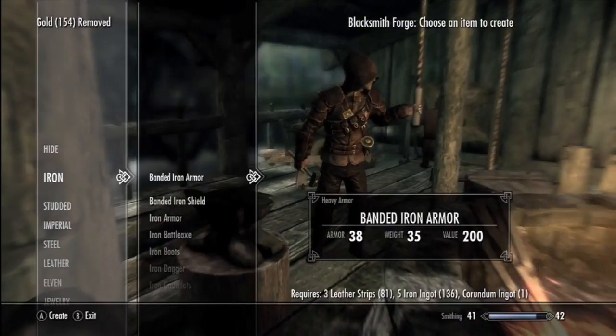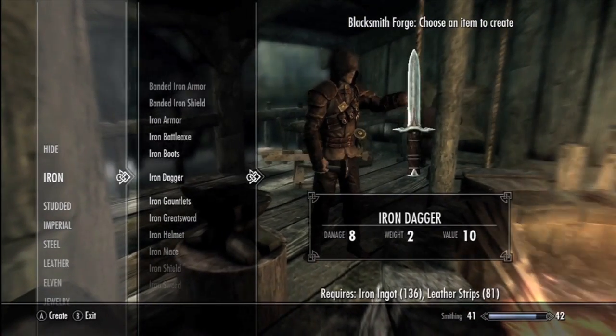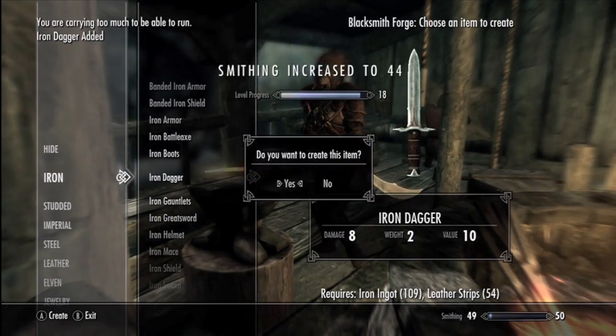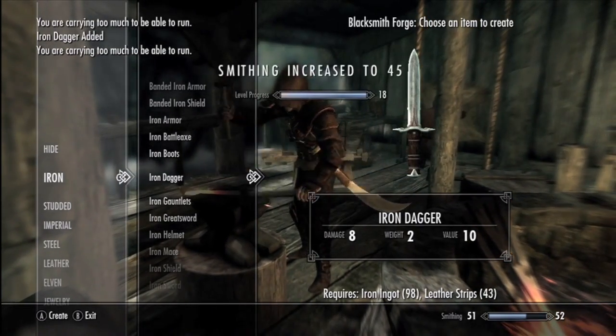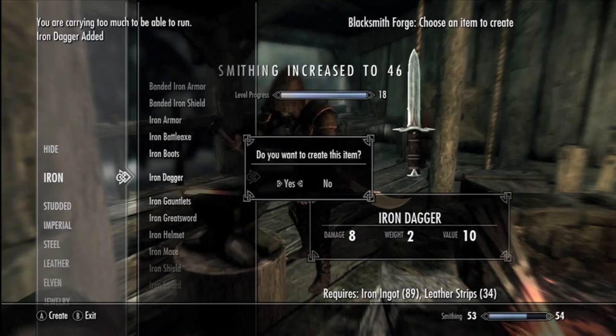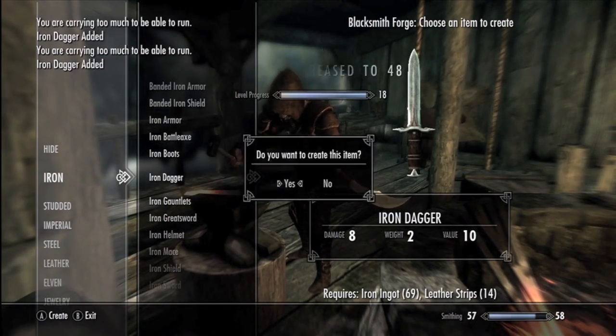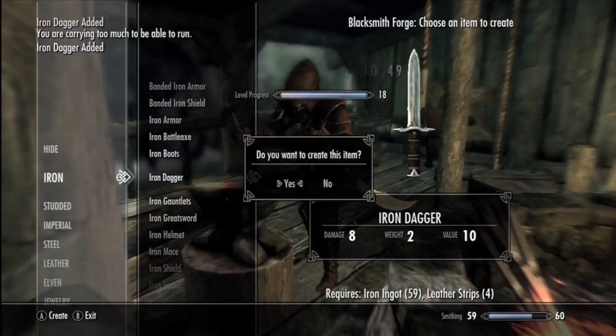Go to the smelting blacksmith forge and just make a bunch of iron daggers. The most important part of this process is the money involved, so I'll be putting in another annotation for the unlimited money glitch. I gained about six levels just from blacksmithing.